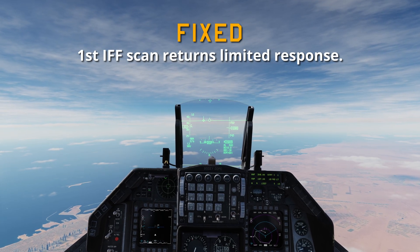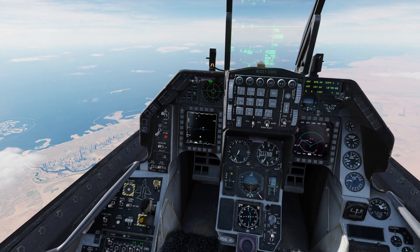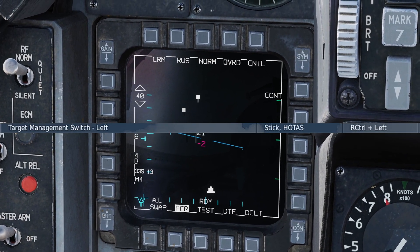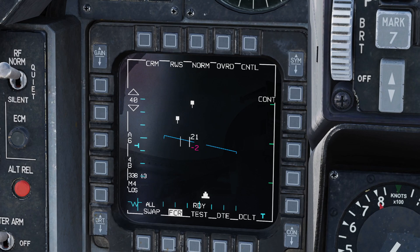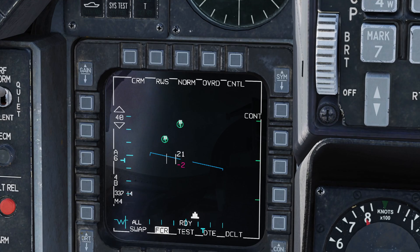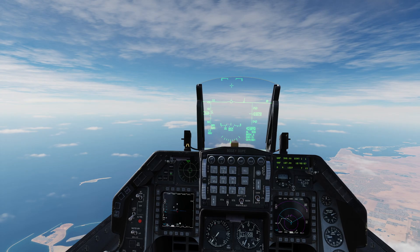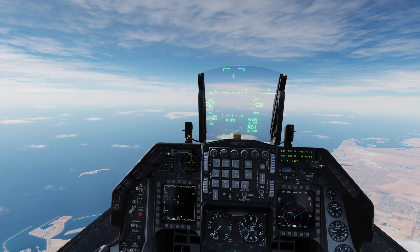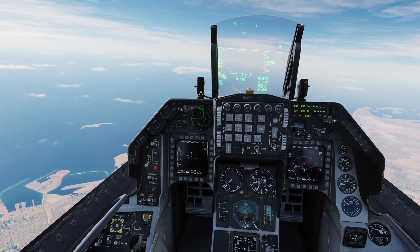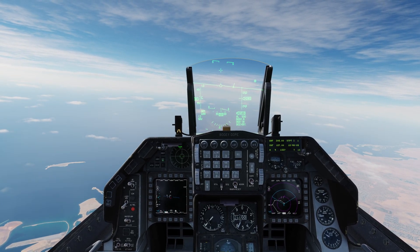First IFF — identify friend or foe — scan returns limited response. I'm not really sure what that means but we'll give it a try. TMS left long for a line of sight should pick up both, and then TMS left short for a scan. I'm assuming that means if you're in a multiplayer server with a lot of targets and contacts on the radar, a scan — the TMS short — would sometimes not bring back everything. If you know, let us know in the comments below.